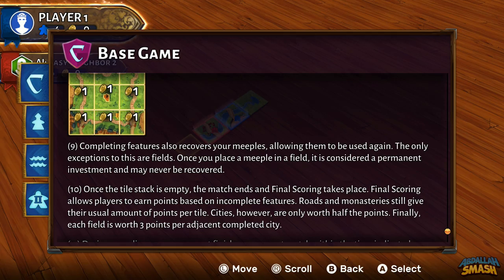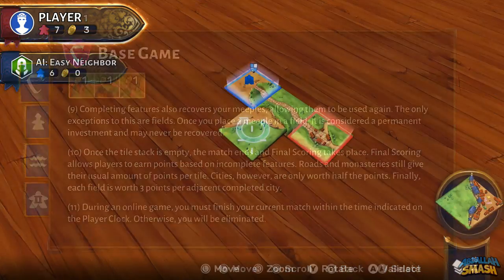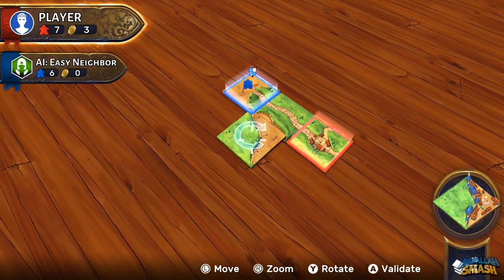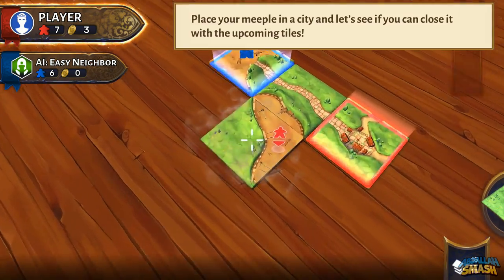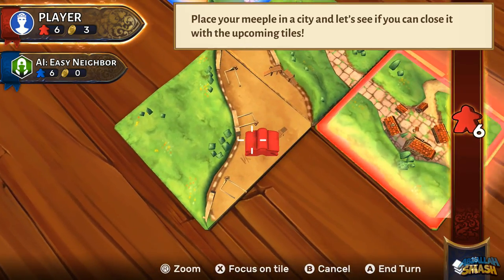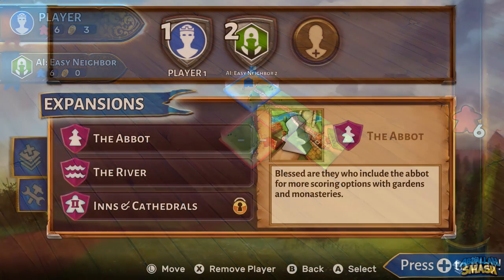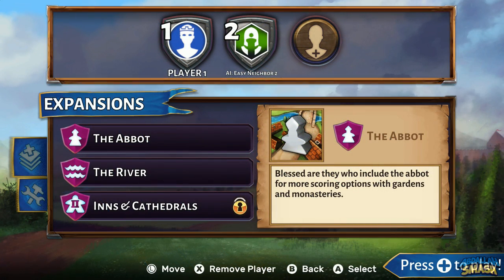When playing through the game, it's imperative that you manage your meeple and build around them once you lay them down, as they don't become readily available to help you score unless you complete that feature — minus the fields, of course, as those meeple are permanently set until the end of the game. In Carcassonne on Nintendo Switch, you have access to two expansions from the start: the Abbot and the River expansion.